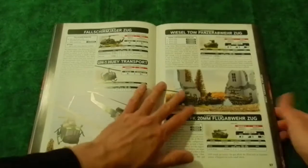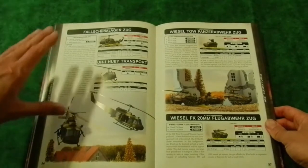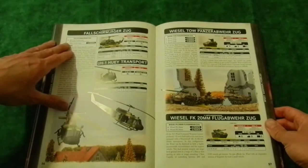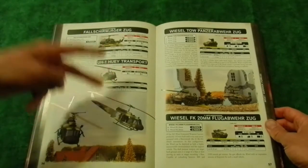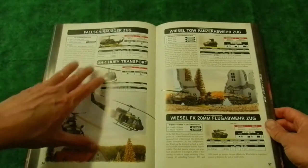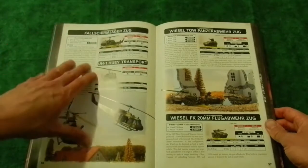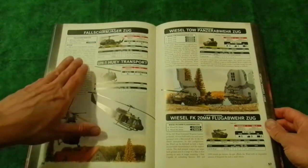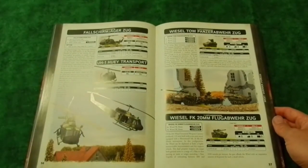I've looked into the point values. A full Fallschirmjäger company costs 31 points buying everything including all options and the Hueys. You can bring two of them, so that's 62 points. If you want to do the dream of Ride of the Valkyries and have everything start the game in the air - or have capacity to get into the air - all the helicopters and air support in this book costs 40 points total. That's 102 points to play everything in my force. I like it a lot. I don't think I'll build it due to constraints, but I like the idea.